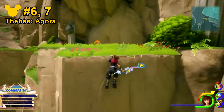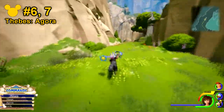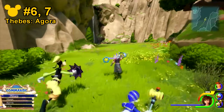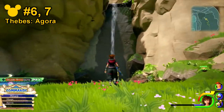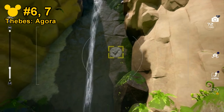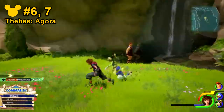From here, you can actually go left or right, and for numbers 6 and 7, you want to go to the right hand side. Over here, you'll notice a waterfall and there will be some enemies that spawn up. But after you beat them, you'll see right here that the Lucky Emblem is actually right here behind the waterfall. If the waterfall is still there when you reach this, just go ahead and defeat the enemies in that location first, and then afterwards the waterfall will disappear.